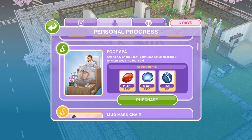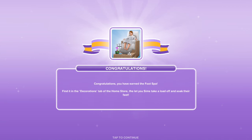The next thing that we are able to purchase is the Foot Spa. After a day on their feet, your Sims can soak all their tensions away in a foot spa. Congratulations, you've earned the Foot Spa! Find it in the decorations tab of the home store.